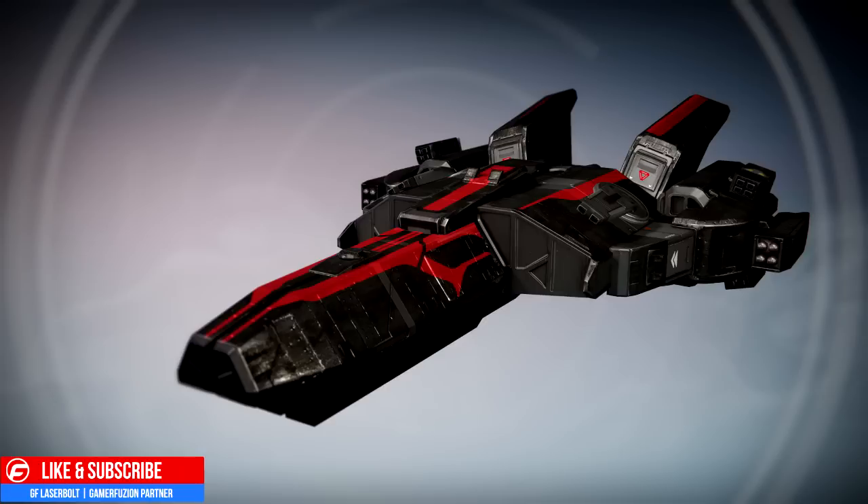The first one we're looking at is called the Last Battle. This is a black and red ship — looks very, very nice. I would highly recommend you guys, after you watch all the ships, let me know in the comment section below which one's your favorite. Also don't forget to share this video with your friends because sharing is caring. So like I said, this is called the Last Battle, a black on red very nice looking ship.